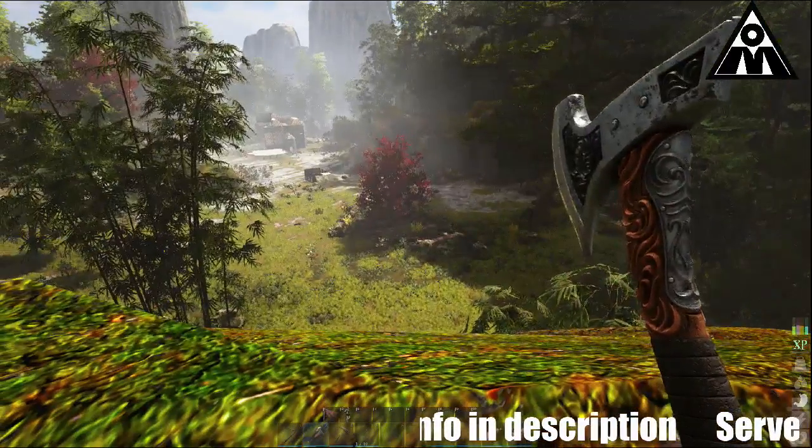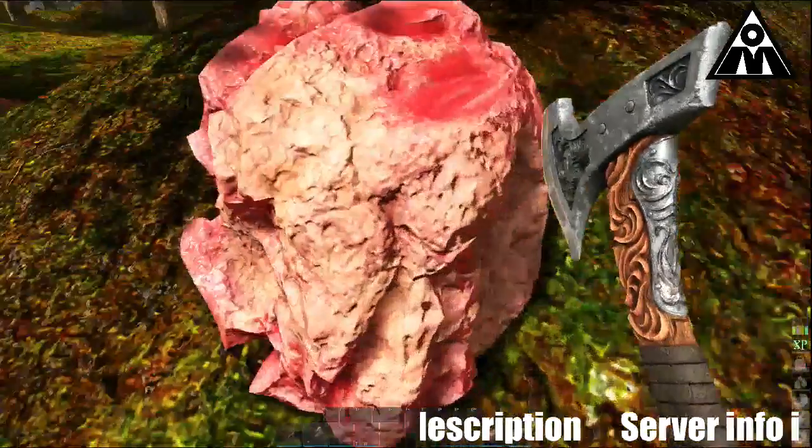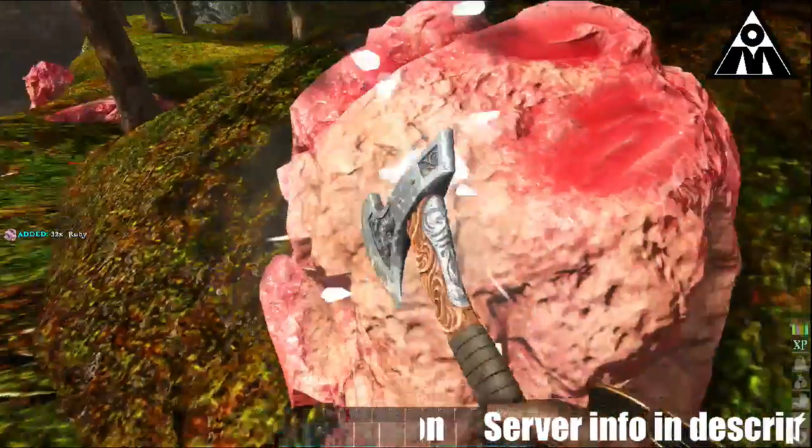We'll say that this region is ruby. So these are the rubies — the ruby nodes. They look pretty cool.